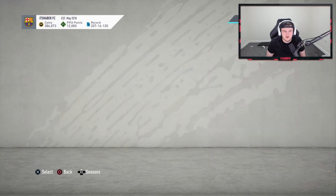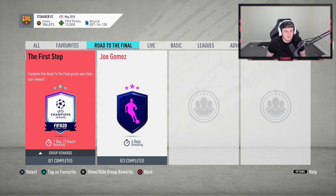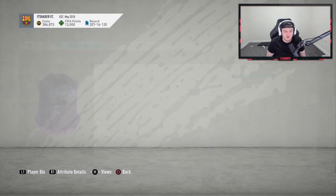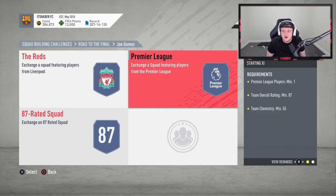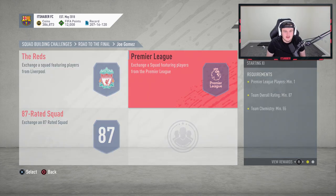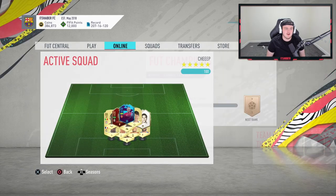Let's look at SBCs first. Road to the Final — the Joe Gomez card looks great: 83 pace, 82 defending, that's pretty solid. It's a group of three, so you need an 80, 85, and 87 rated squad for an 83-rated dynamic card. Are you joking? That is absolutely ridiculous.